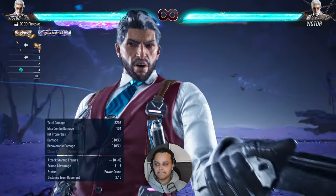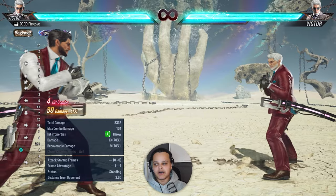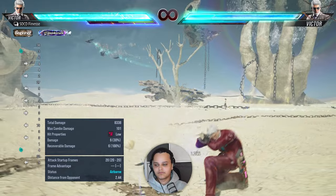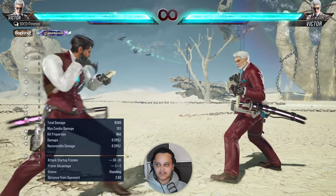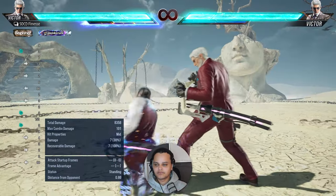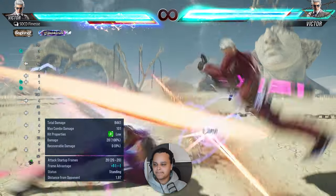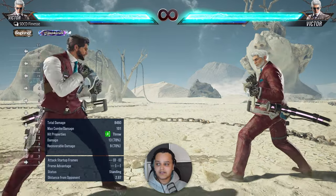His heat smash is a low sword sweep that can't be low-parried because it's a sword. It doesn't do massive damage, but for a low attack that's expected. One thing to note: it is minus 15 on block, so the majority of the cast can launch it. It breaks balconies and breaks walls, as shown by the green wall-break property icon. That's Victor's heat in a nutshell.